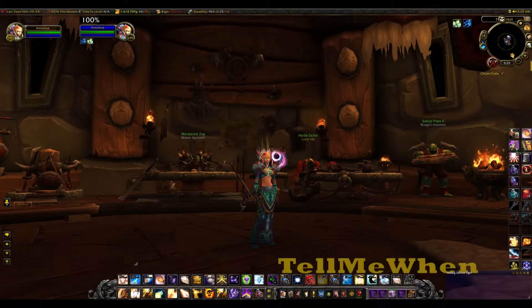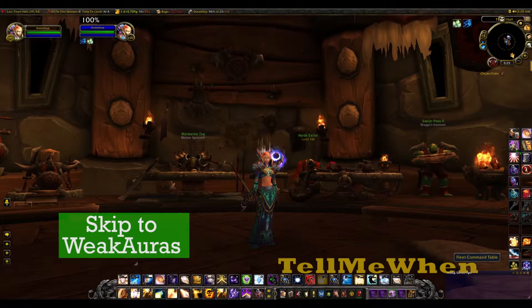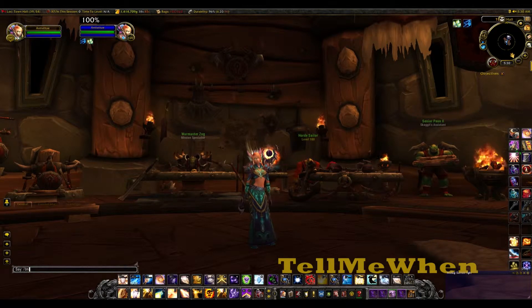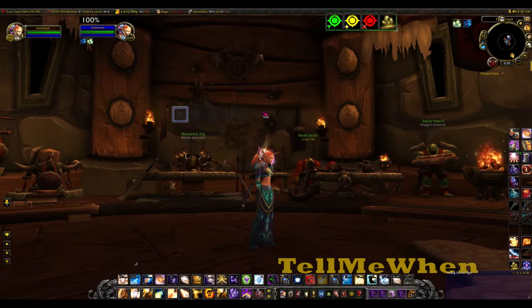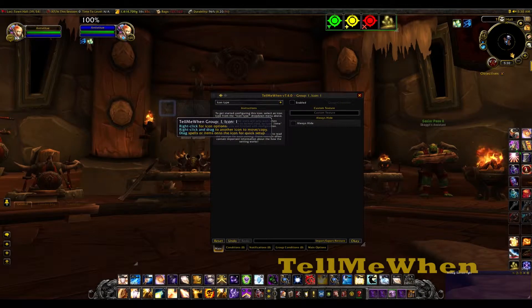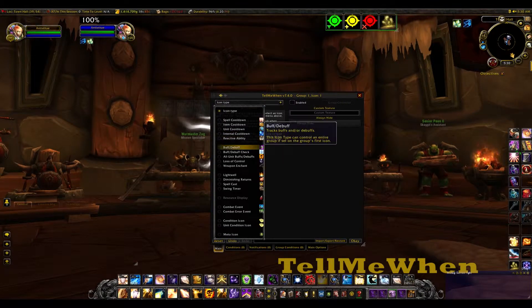Let's first do the setup in Tell Me When, or you can skip to the Weak Auras by clicking the link. So with the addon installed, I type slash TMW to open it. If this is your first time, all you'll have here are the four raid boxes. Right click on one to open the options. For icon type, I select both.